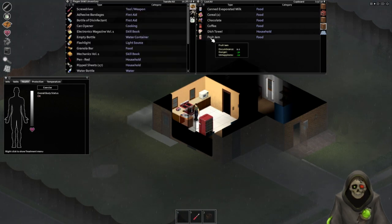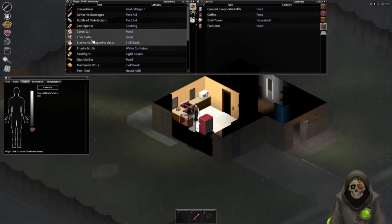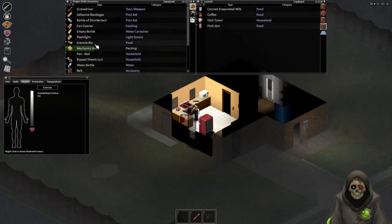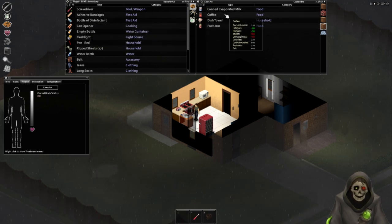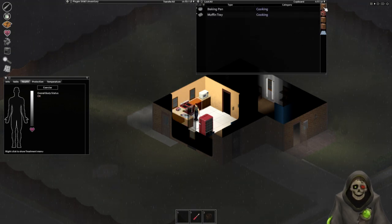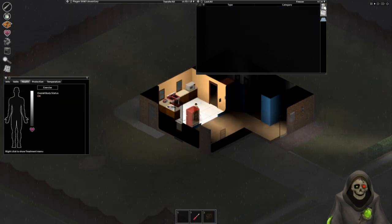Let's grab the granola bar, the chocolate, and the cereal. I'll add what I can into the plastic bag. We're getting really lucky with the materials we're finding. I could add more but I don't want to take everything. What about the fridge? Eggplants and all that good stuff.